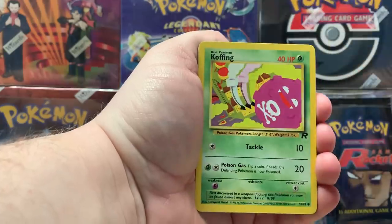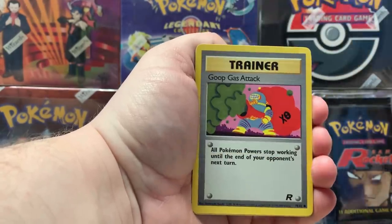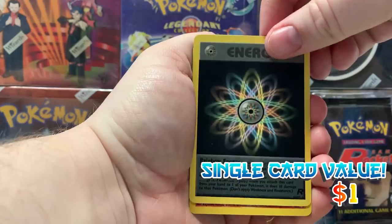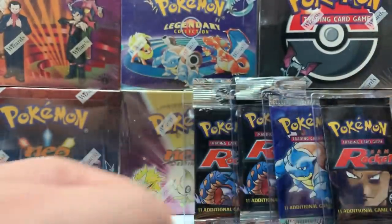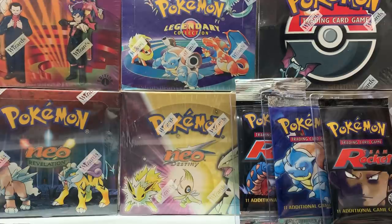Here we go — Magnemite, Ponyta, Drowzee, Koffing, Rattata, Grimer. Sunday morning attack with the Meowth. Non-hollow energy, Dark Charmeleon — don't think this is going to be that one. Magikarp and a Dark Rapidash. All right ladies and gentlemen, two packs remain of the long crimp.